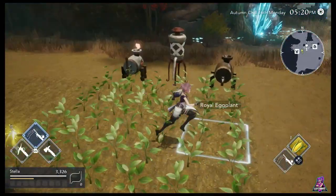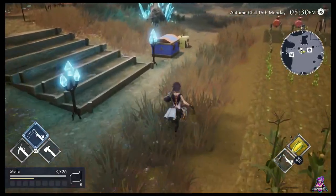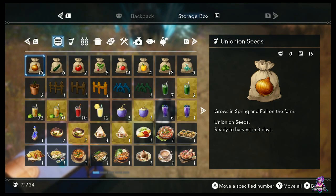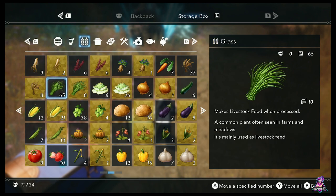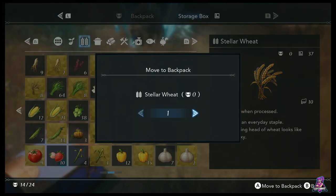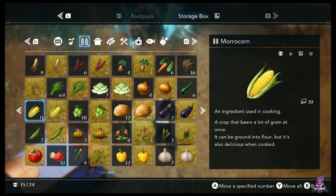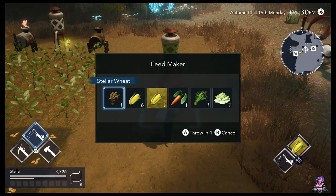That's kind of your basics. You'll have your various crafting tools. Some of the first ones you'll get unlocked will be your feed maker, which you can throw things into. Your grass seeds, dress lettuce, silver wheat, more corn — I believe that's the limit of what you can throw in there. Your more corn and stellar wheat will make your cluff owl feed. Grass I know for a fact makes your worm/goat feed, and I think the carrots and the lettuce do that as well.